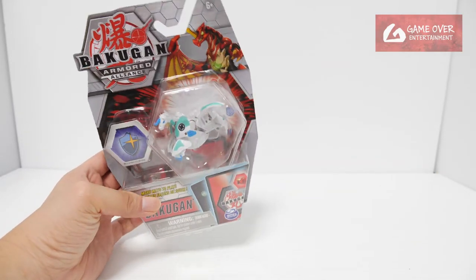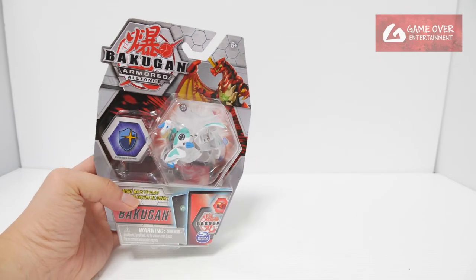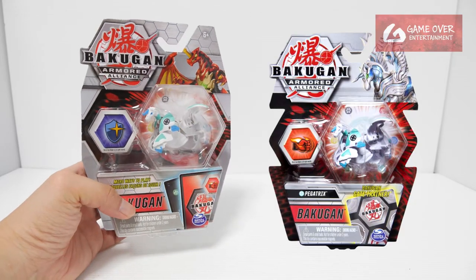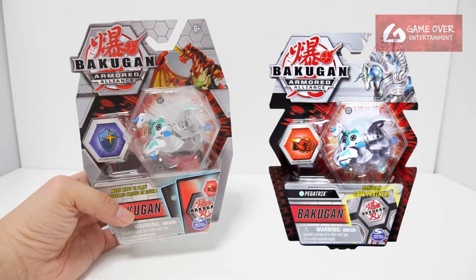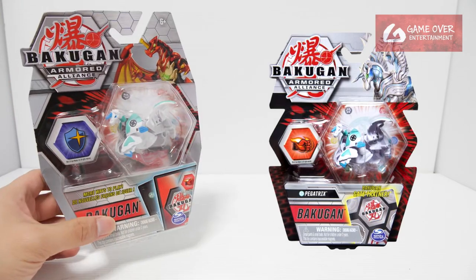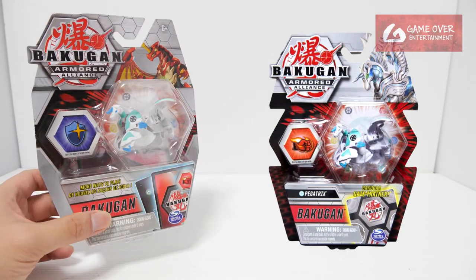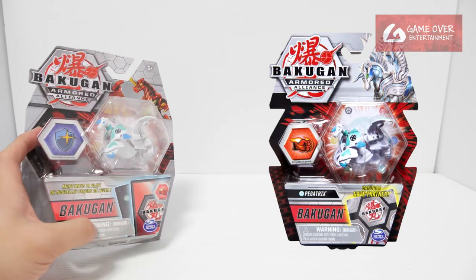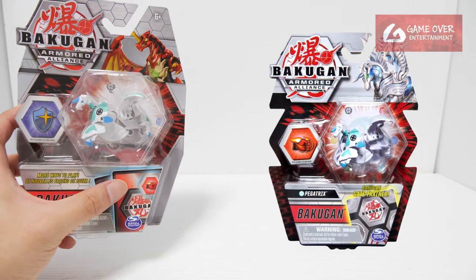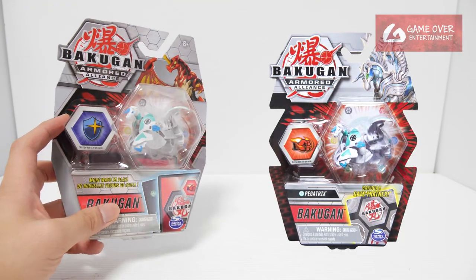This Bakugan comes in 2 other packs. One was the original single packaging for this core — I'll show a picture here. It looks exactly the same as this except that the picture would be Pegatrix and the name is shown there. That's how to tell the difference. I believe the other pack also includes a Gate Card — this one doesn't, this one includes the Ability Card, the other one includes a Gate Card.